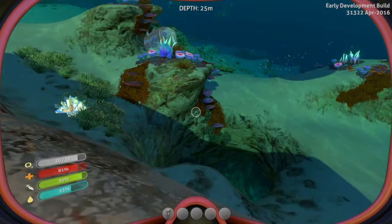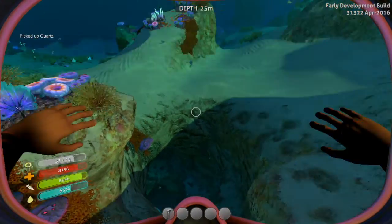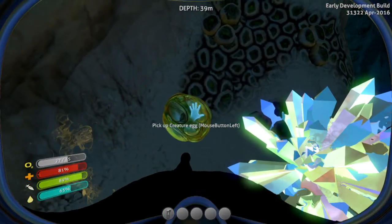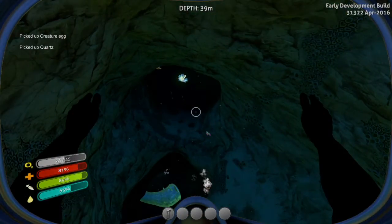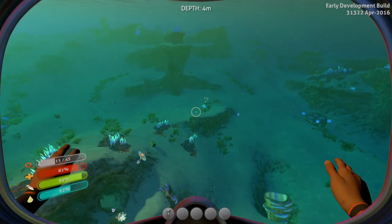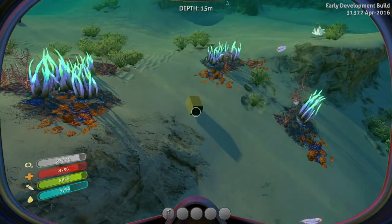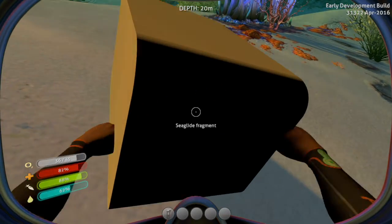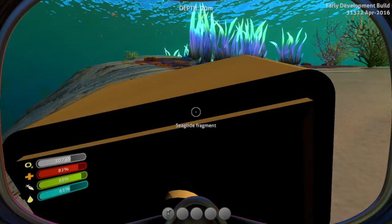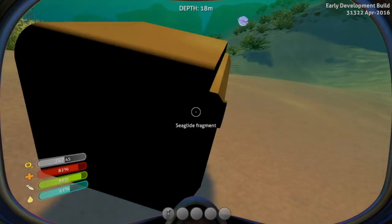I don't know what titanium looks like but I think I get it by breaking limestone or something similar. What is this? Oh, it's a creature egg — I'll take that. Looks like tons of fun things going on down there. Oh, what is that? A green box — a sea glide fragment! Yes, I'd like that. Pick it up — right click. Okay, apparently I can't pick that up. Why are you here if I can't pick you up?